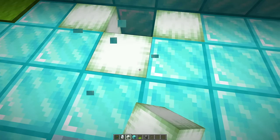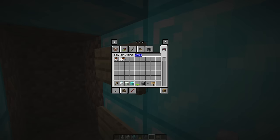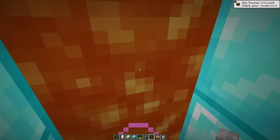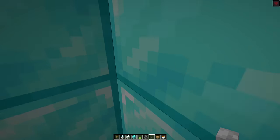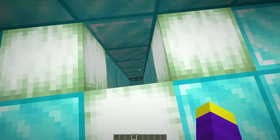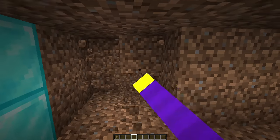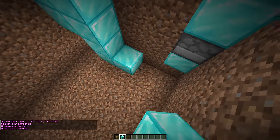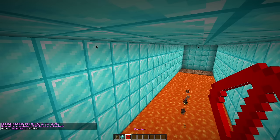We surround the middle hole with green frog lights because Don likes green and frogs, so he'll obviously pick it. The real exit has fake lava at the bottom — it gives fire resistance and regeneration — but Don will think it's real and avoid it. We add purple carpets so Don definitely won't pick it. Then we dig another huge area and fill all walls with diamond blocks.